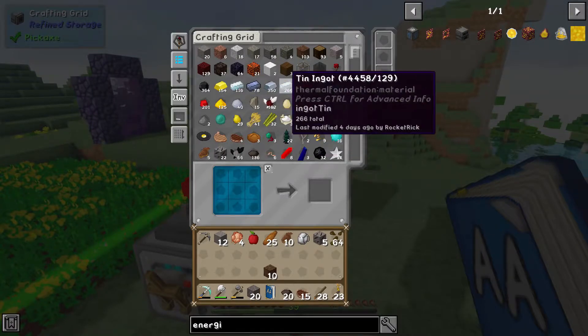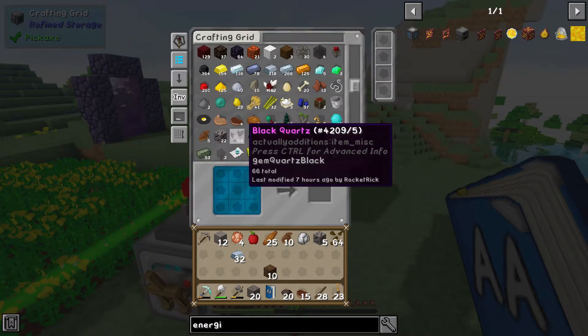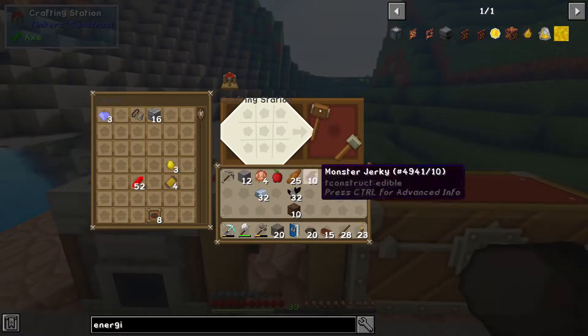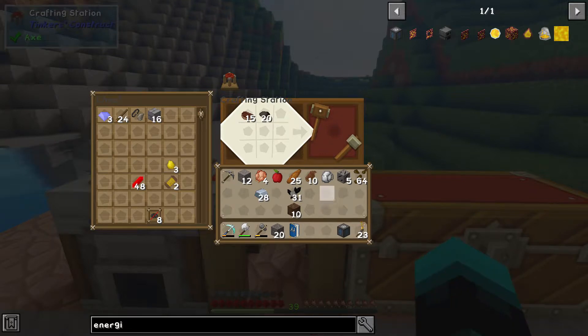We've got plenty of iron and 66 black quartz — that should be sufficient. Let's craft the iron casing and then the energizer. One energizer done — that's good.